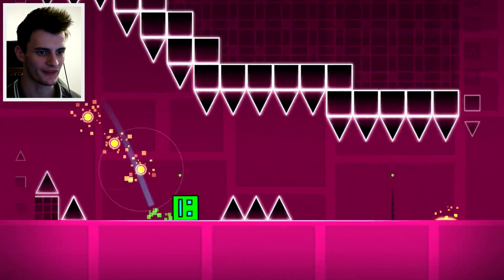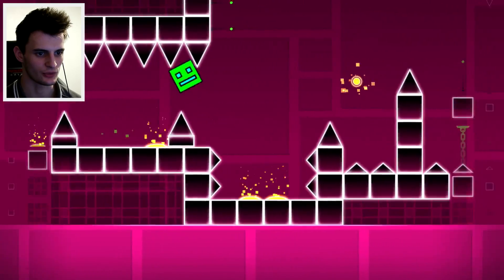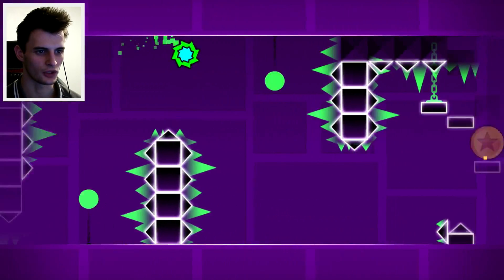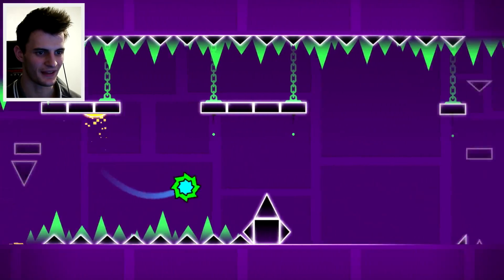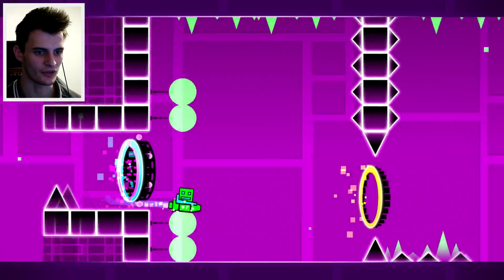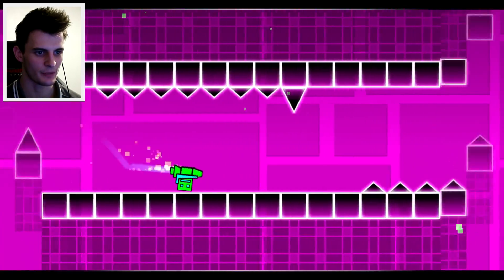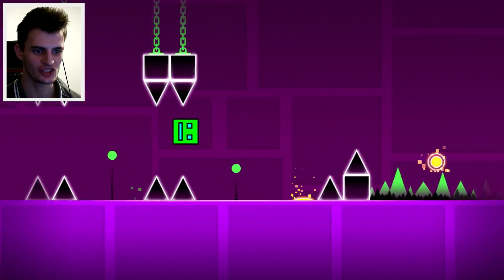Things are looking up — we managed to get even further. I'm getting the hang of more and more of this level as time goes on. As long as I don't make stupid mistakes on the three spikes. This bit goes against everything you've learned because you want to jump but you can't in some spots. Getting straight through that no problem. Just don't press anything when you go through one of these portals and you'll be sorted. It just works perfectly.